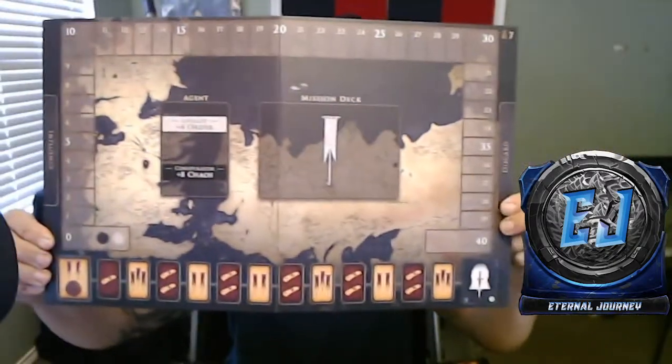Let me check — so there's a mission deck and agent layout with card stuff on the bottom, influence on one side, and a discard area. The back side looks the same — four loyalist, eight chaos, four order, eight chaos. But the difference is up in the corner: one board has a player symbol with seven, this one has eight, and then six and five. So it's a different board based on how many players you have.